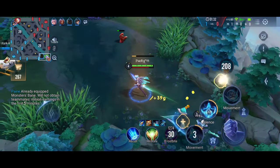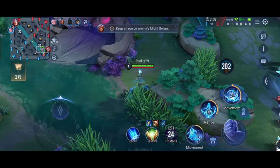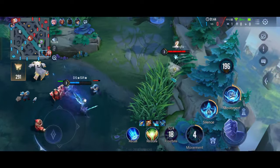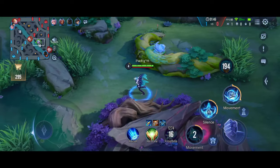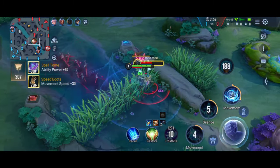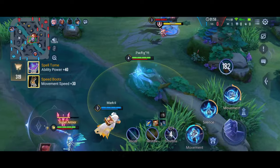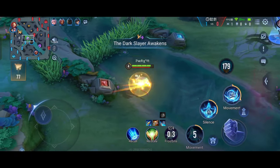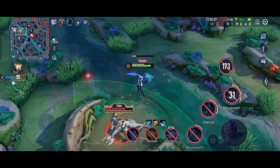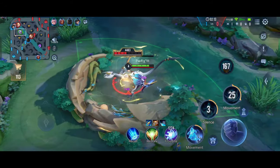For his S1, when you use it, Pain's soul leaves his body — the body stays in place while the soul moves towards your cursor. You can direct the soul with your cursor. During this time, your body takes only 60% of damage, so you are immune to 40% of incoming damage while in S1 state.